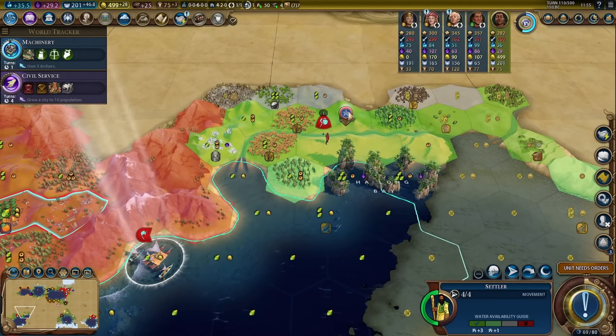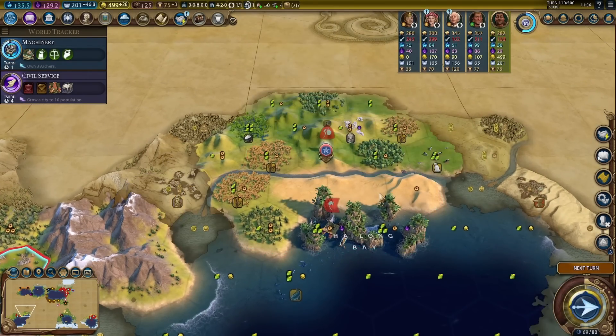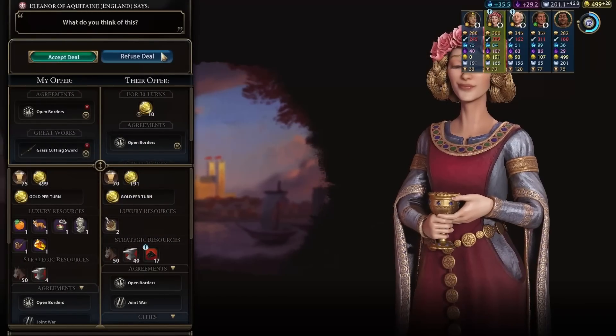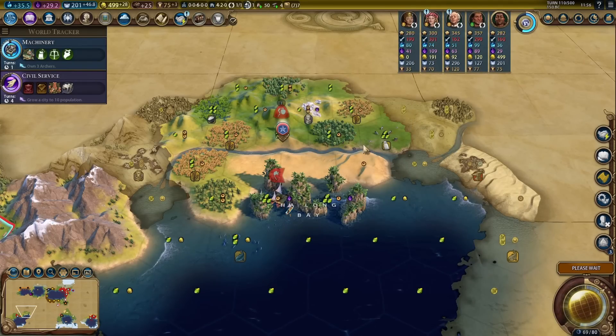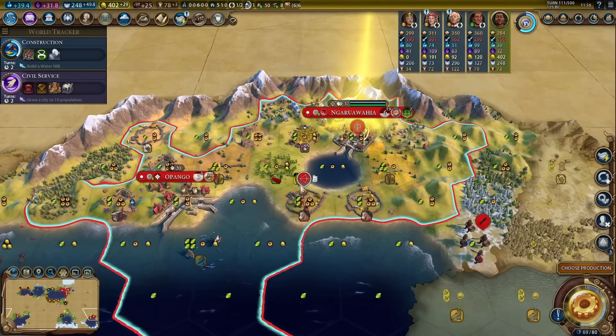I think this spot is still good — that's going to be the best spot. There's no desert to the north, but we have a lot of resources in the area. If we settle right here, we will still be able to get the harbor. We will be out of range of the iron, but I think I have enough iron. There's machinery — now we can get the crossbowman. Let's do that, probably both of them.